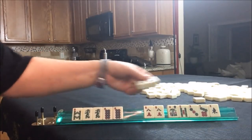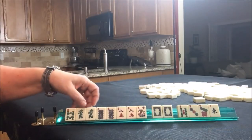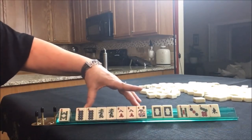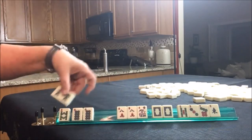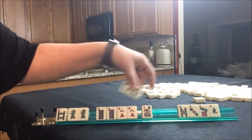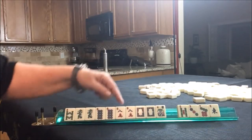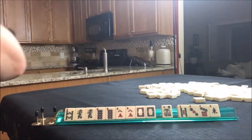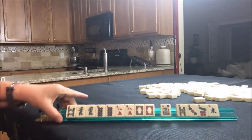We could even use this as Joker bait and play the flowers with 8s and the opposite dragon. I think I would shoot for the concealed hand though, because it's a higher point hand. If you would have done anything differently, let me know in the comments. One more time.